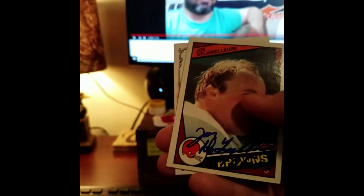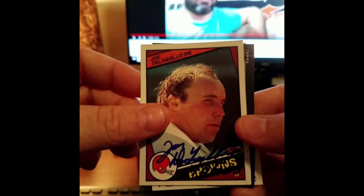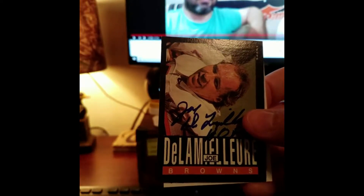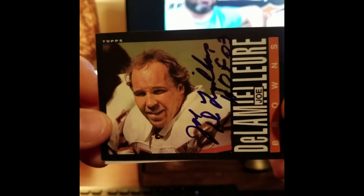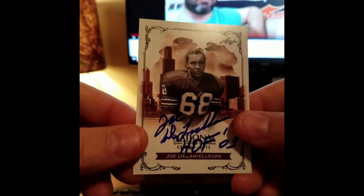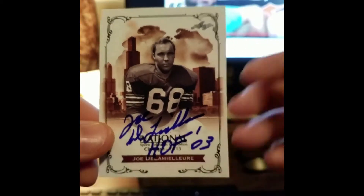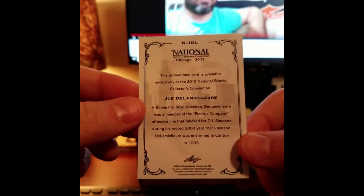Some guys I was thinking about doing that aren't Hall of Famers — like Carl Mecklenburg, who hell, he might be a Hall of Famer before too long. Ernest Givens, my favorite football player as a kid, the longtime Houston Oiler wide receiver. Ray Childress, another one of my all-time favorite Houston Oilers as a kid. Oh, that's a freaking beaut, man — I love these national exclusive cards. Not this particular card, just national cards in general, getting them signed. I freaking love it.